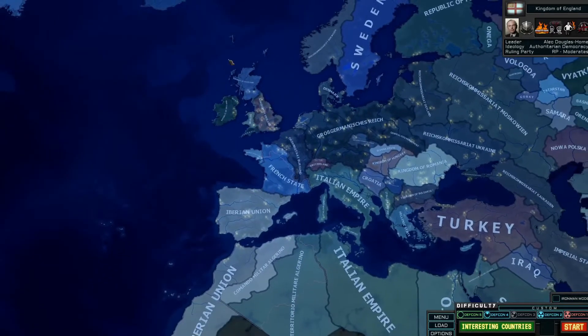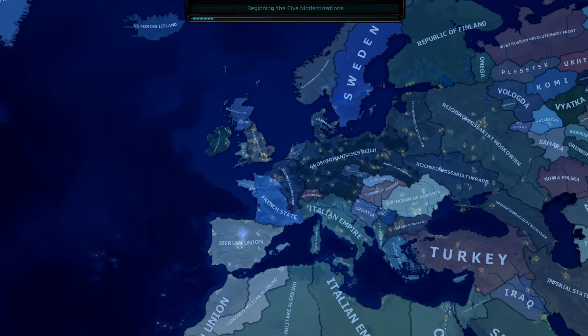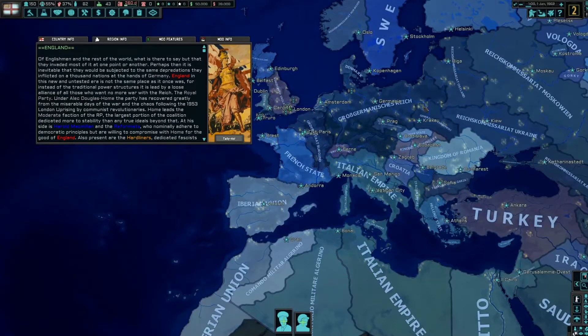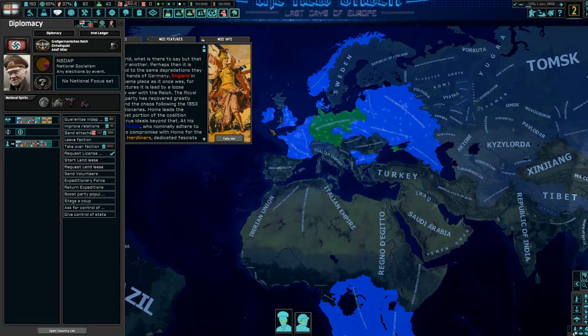We jump in as the Kingdom of England and take a look at the various spheres. You've got the German sphere, of which we are part. They control Burgundy, France — Britain has all been broken up into various Reichskommissariats in Eastern Europe — and they've got a chunk of Africa.